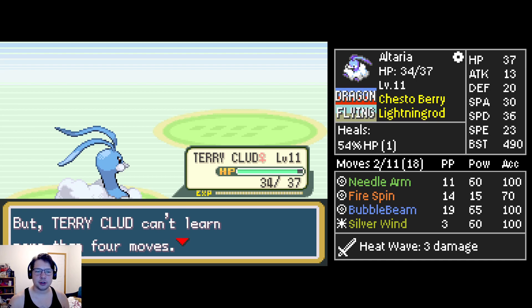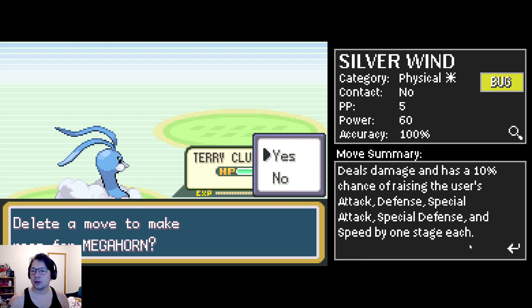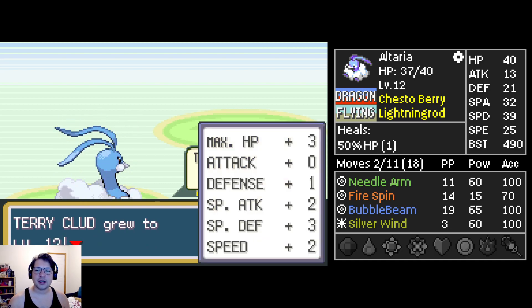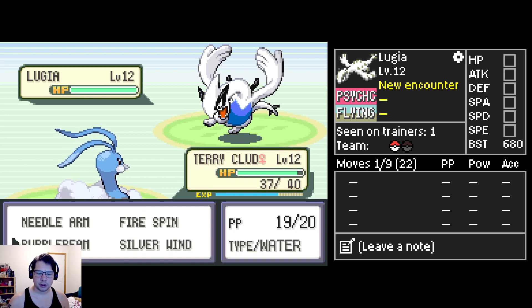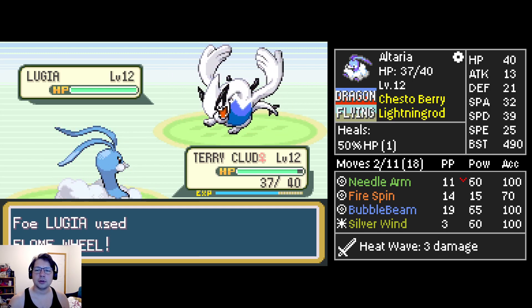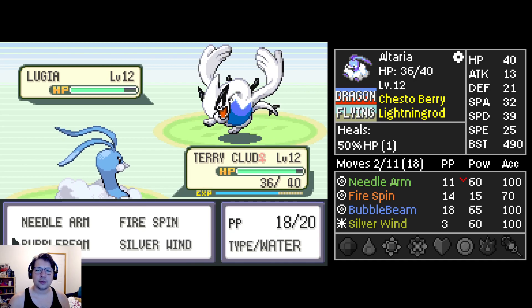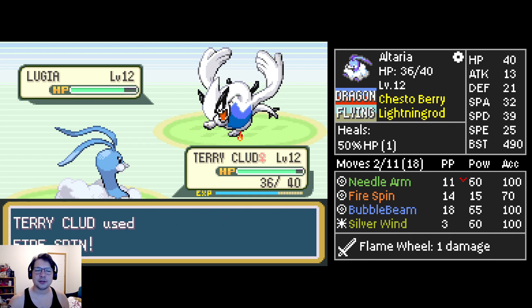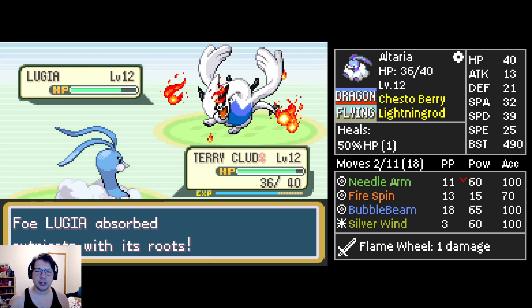Mega Horn - that's a physical move. Is it better than Silver Wind? Probably not honestly, I don't think it's worth it. Our next move is at level 18, there's a real chance we get that before Brock. So beam - a lot of fire moves, love to see that. Really chonky. I have a really high special attack, so the fact that it's this chonky means these guys have got some big defensive stats for sure.